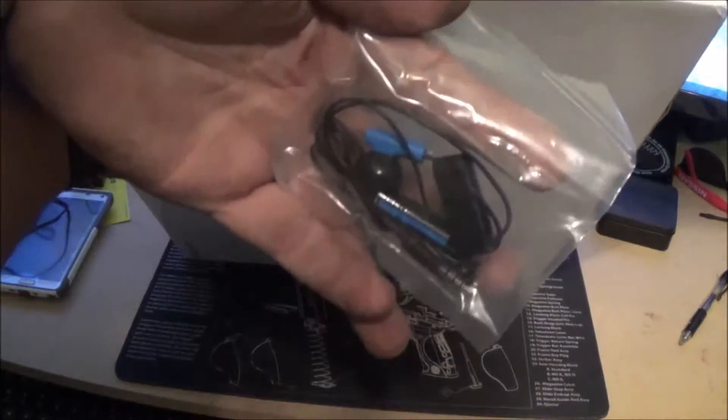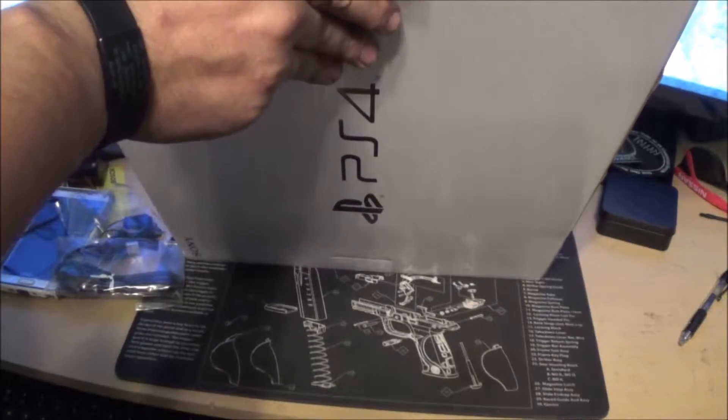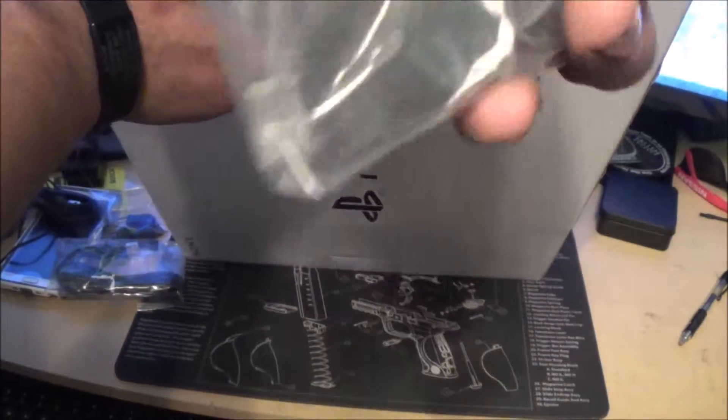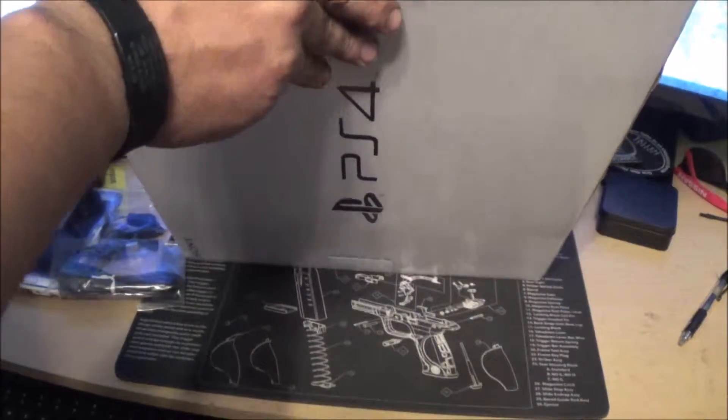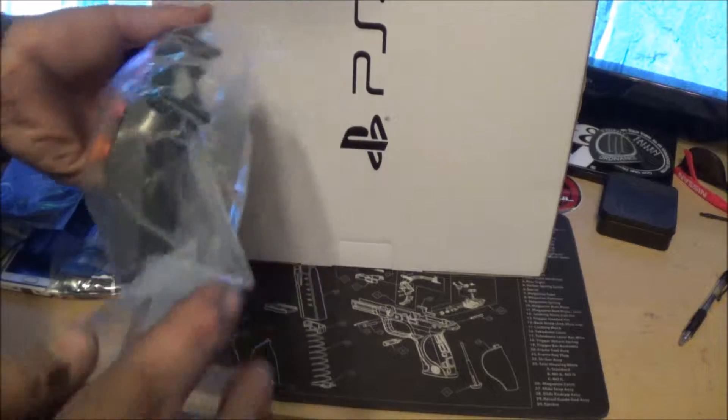So it comes with a headset — a small one. After that you get your power cable with the remote, power cord, and they were nice enough to give us an HDMI cable. And we got the remote.